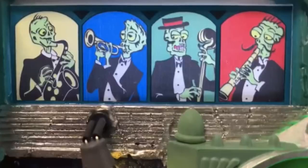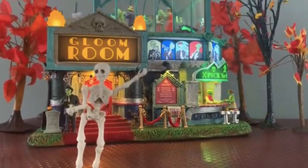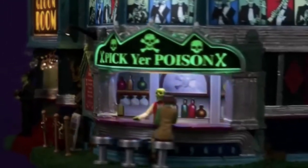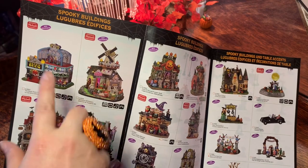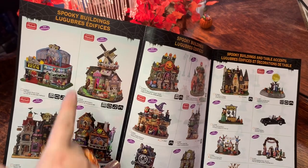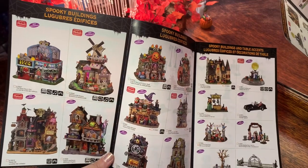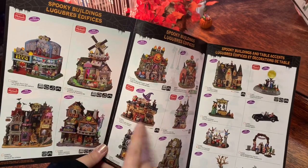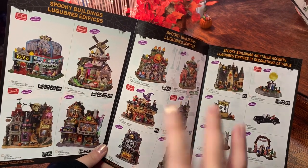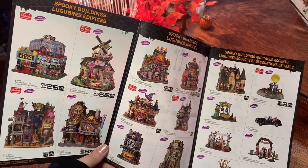Starting with the first building — this is the Gloom Room Club, featured in my review linked below. It has a few different themes: zombie, music, and it would fit right in with bars and restaurants. It's a Michaels exclusive with lots of music, animation, and lights. The second one is the Headstone Mill Brewery. With the Toil and Trouble Ale House you could almost do a pub crawl theme just with these two buildings, which I thought was kind of cool.